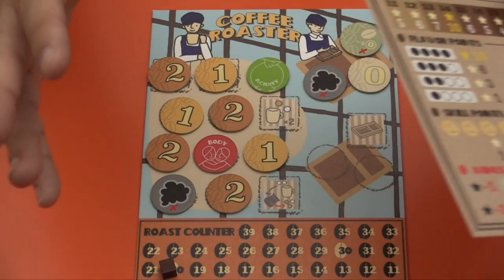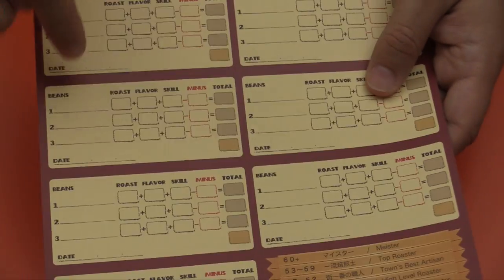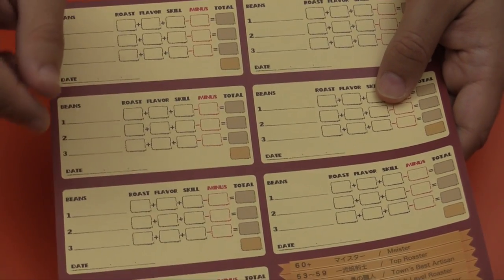That's how you score — write it down on the score sheet, then do it again if you want to play a full game, which is three rounds. Or you can just play one round and see how you did.